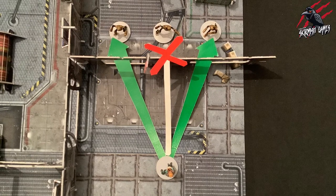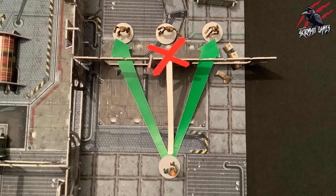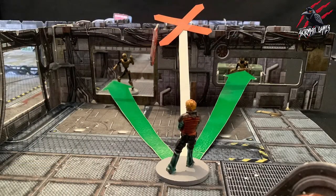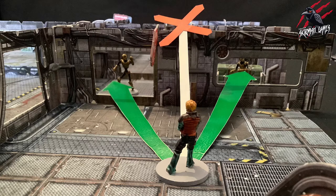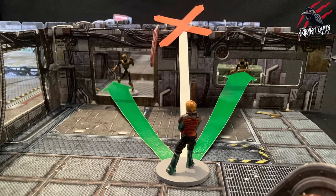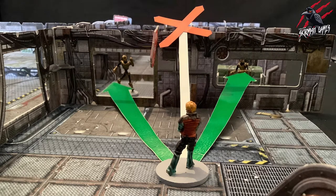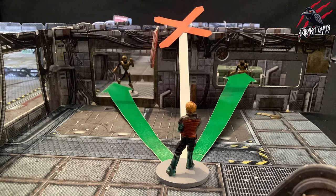In this example, our crew member is confronted by three members of the purge. He can see two but one is completely obstructed by the wall. The crew member's line of sight to the purge on the left is clear, as he can see the complete miniature through that open doorway. The purge behind the wall is completely obstructed. And then the purge on the right is partially blocked as it can be seen through the window, so the cover rules will apply.